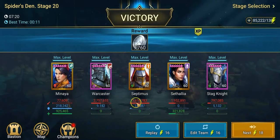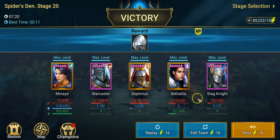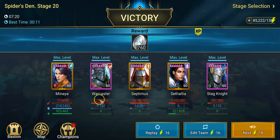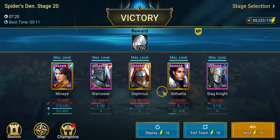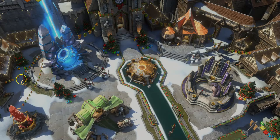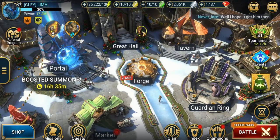You can see the main damage dealers — Warcaster is pretty decent. Stagnite gets defensive down, and lock damage always helps. Not bad at all. Seth for the burns on the Spirlings. I know it's kind of annoying — it's one at a time — but hey, we're closer to completing our challenge.